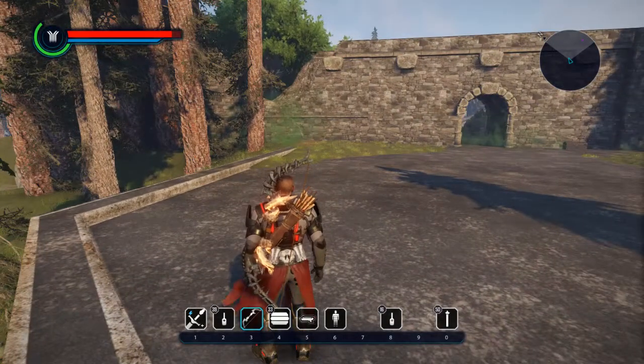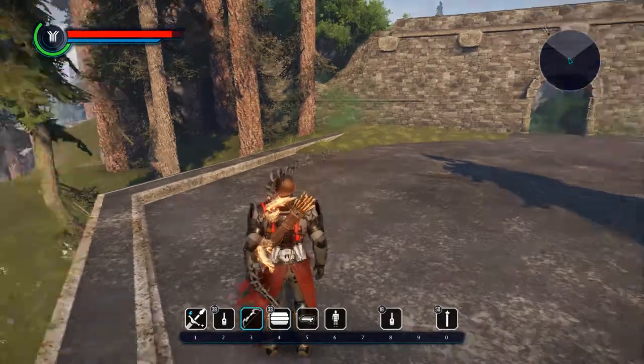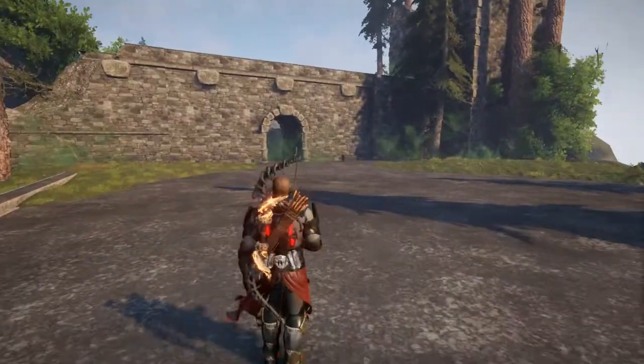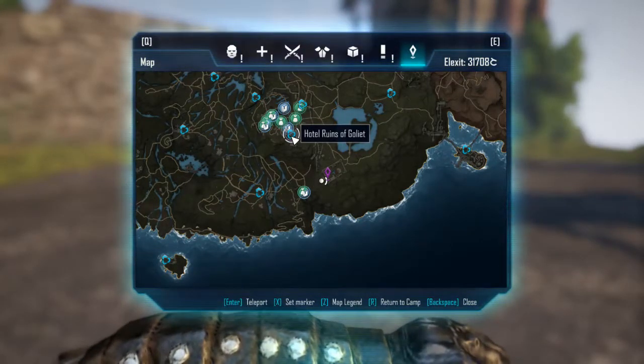What's up guys, it's Kupo. I want to show you guys where to find the Fire Warhammer 2. So that's the hotel ruins of Goliath right there in front of me. To see where I'm at, hotel ruins are here.